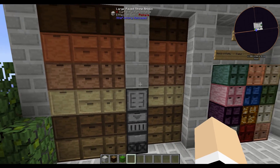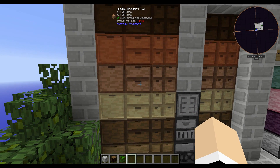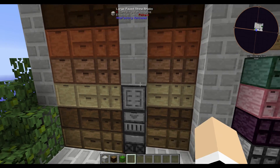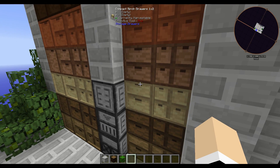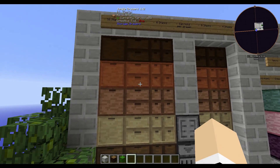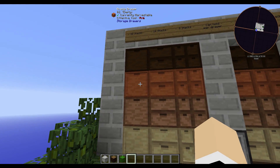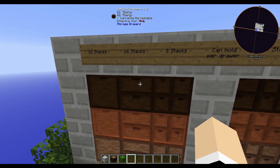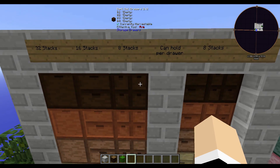There are different kinds of drawers you can make: ones that hold one item, ones that hold two items, and ones that hold four items. There are also ones that are half the size, like a slab but on the back side. You can make them out of different kinds of vanilla wood. The single drawers hold up to 32 stacks, the double drawers hold 16 stacks, and the quad drawers hold 8 stacks per drawer.